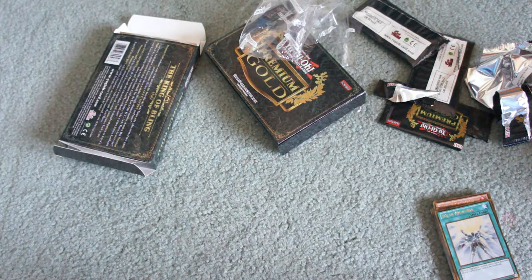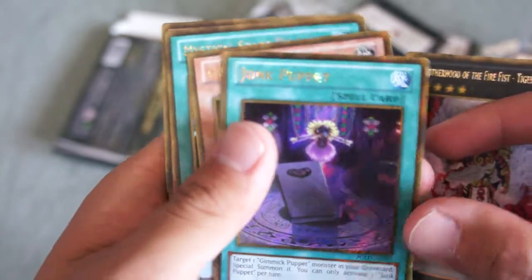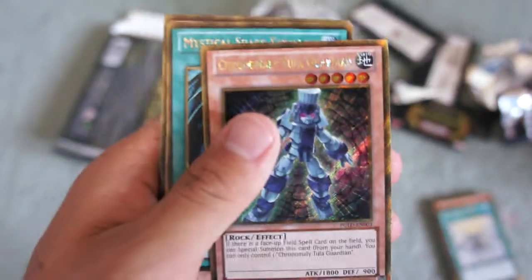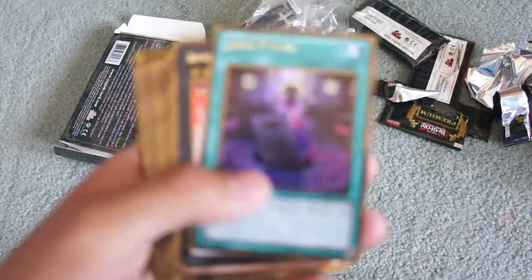Hopefully I'll find new packs soon. I've been watching YouTubers like Simply Unlucky and CyberKnight8616 open packs, and that kind of inspired me to get back into it and see if I can pull some rare cards to entertain you guys. For the final pack we got Brotherhood of the Fire Fist Tiger King, Junk Puppet, Chronomoly, Guardragon, Guardian Knot, and finally Exploder Dragon — pretty dope.